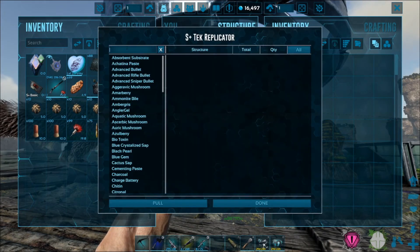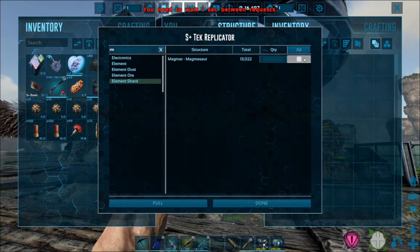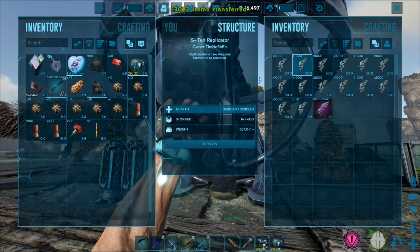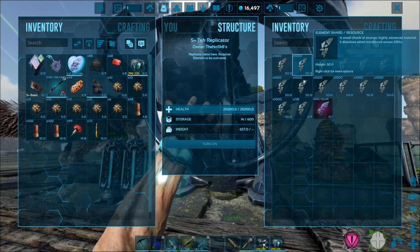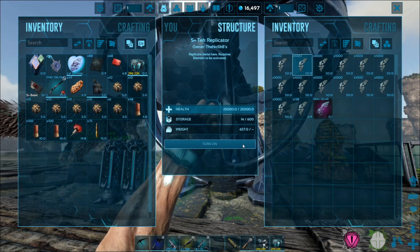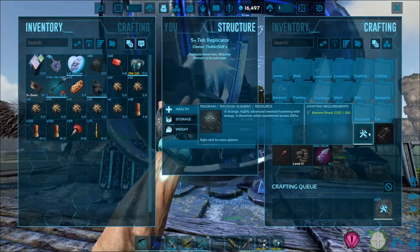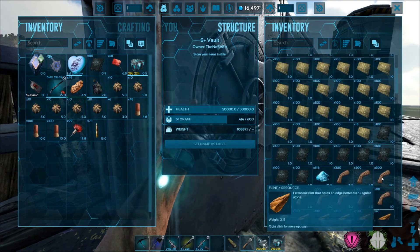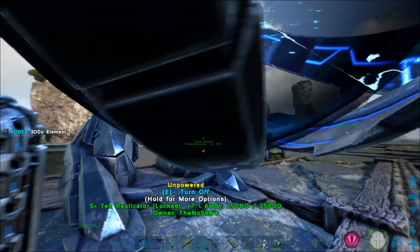We are back at base. I want to craft up — I'm a fan of this whole S+ update except for a few things, like the small cooldown before you can mess around with the pull, which is kind of annoying. Anyway, let's craft all of this into element. I've been farming element like crazy — if I look in here there's a lot of element.